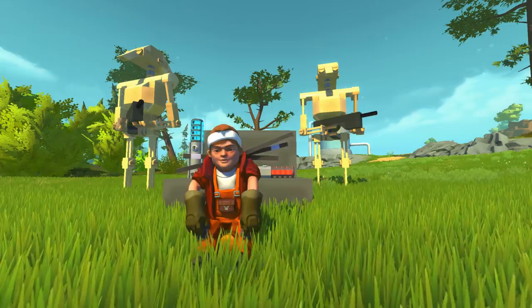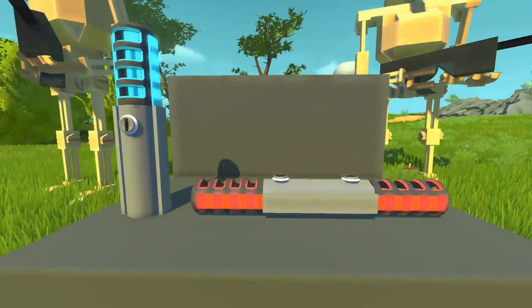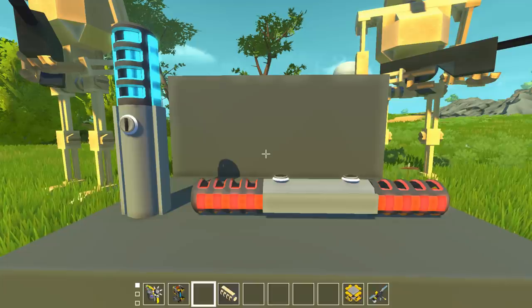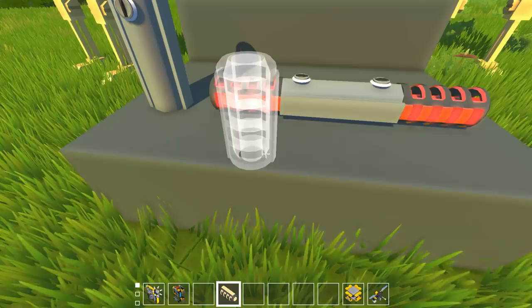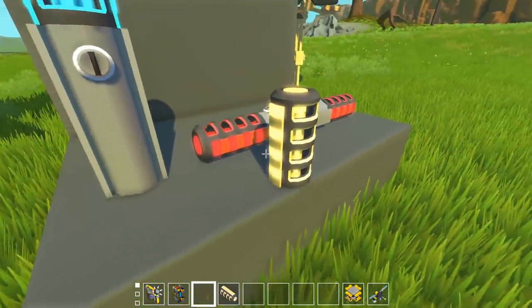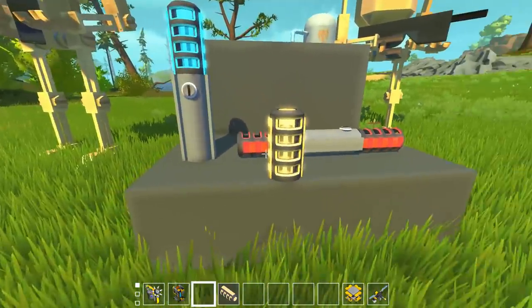I'm really excited to check this out, so let's get started. Before we hop into the first-person rig, I wanted to quickly go over these lightsabers and show you guys what is going on here. In the new Legend mod, there is a really cool modded part called a laser. We can pop one down anywhere, and this is our laser that we're using for the lightsaber.